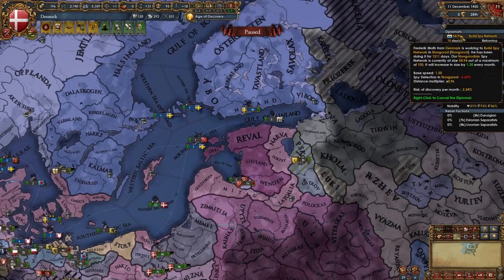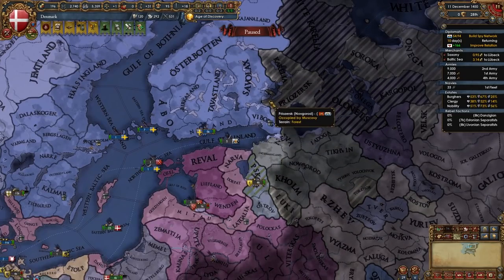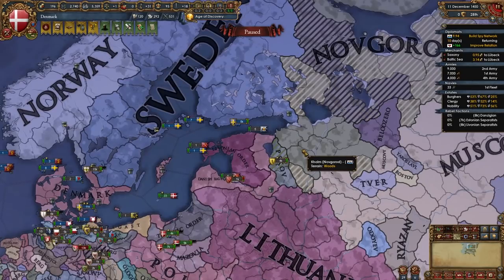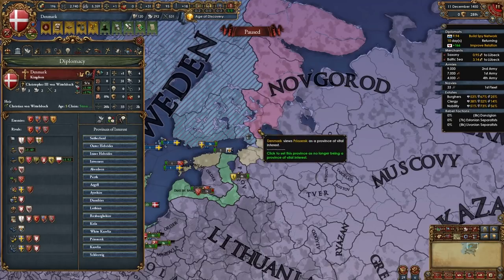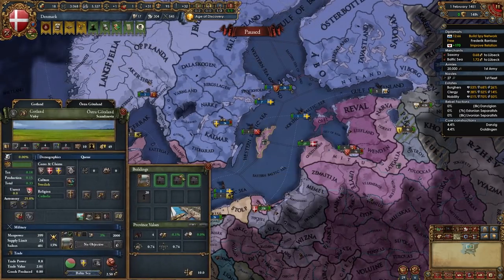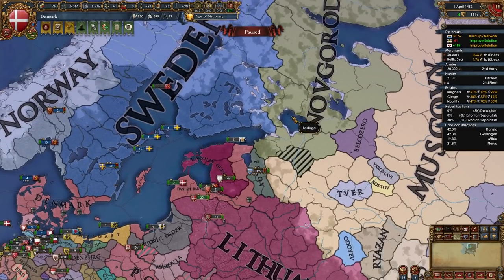During the war you should have been building a spy network on Novgorod. If Muscovy hasn't taken their border provinces yet, make a claim on one or two. Now prepare for your second war against Novgorod — though that depends on what Muscovy has taken. Add northern provinces as provinces of interest so Sweden might spy on them, just as we added Scotland for Norway. Also delete the fort on Gotland.